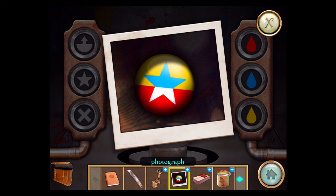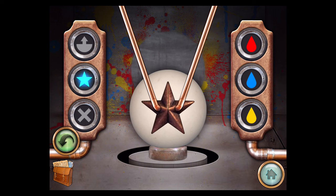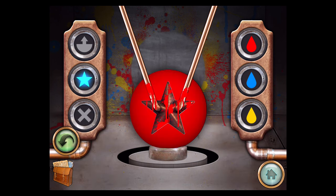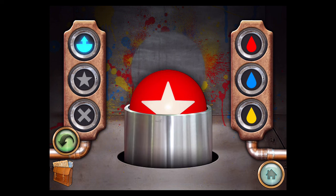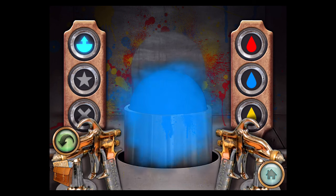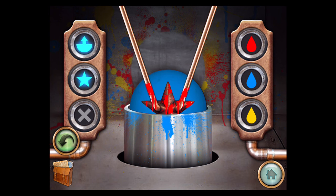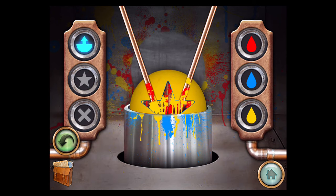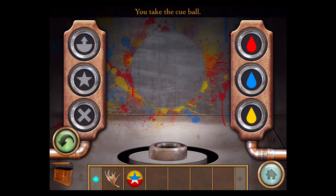Remember the picture — it's kind of split in half. Red on one side, yellow on the other, and the star is also blue and white. First, press the star button and spray red. Then remove the star, so now we have a white star with a red background. Press this button to cover the bottom half and spray blue. Now put the star back up and spray yellow. If you remove both parts, you should have a ball that matches it. Take the cue ball.